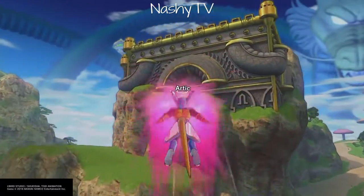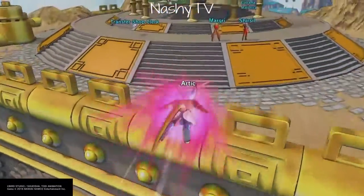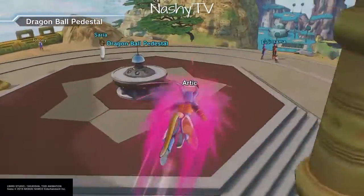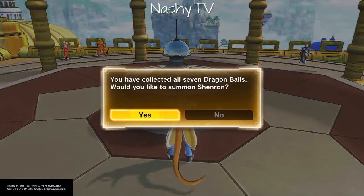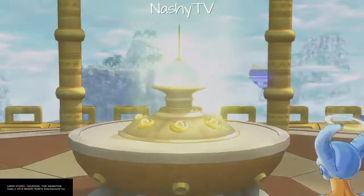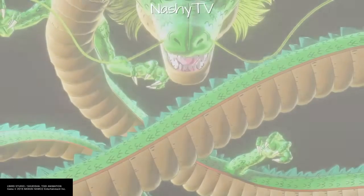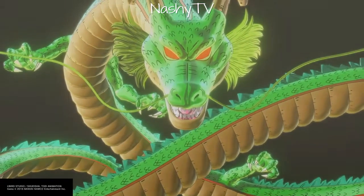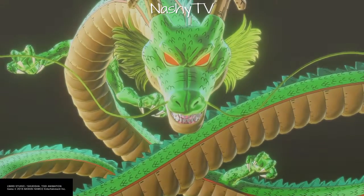As soon as you get all seven, you go up to the dragon pedestal up there. You summon the dragon and ask for what you want. If you wish for a usable character, you will get Hit — that's the first character you get. The rest of the character summons, you will get the dragons from GT. And I'm going to wish for an ultimate attack, as you'll see.